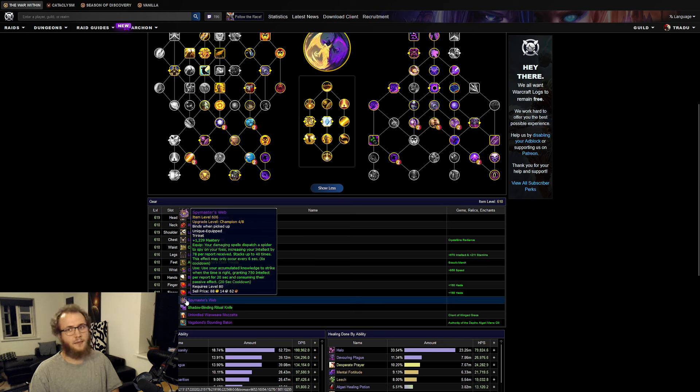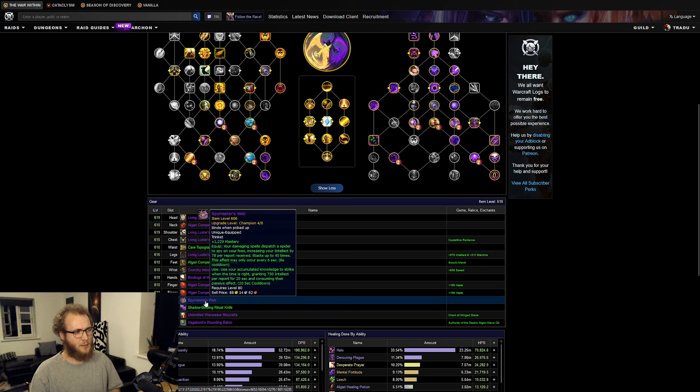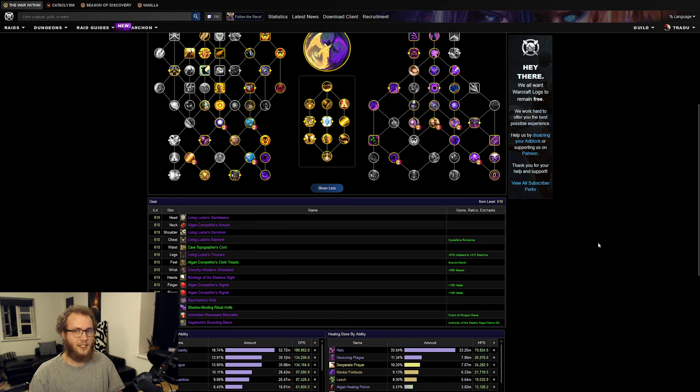You're going to once again be playing Spymaster's Web and some passive trinket. Spymaster's Web on this fight is going to be on pull and then with your last CDs at the very end because it's like a five-ish minute fight. I make a mistake here and I use it with my second PI of the fight at like two minutes and then I don't use it at all at the end because I guess I just forgot. But in theory you want to use it on pull with whatever stacks you have and then at the end with roughly 40 or so stacks.